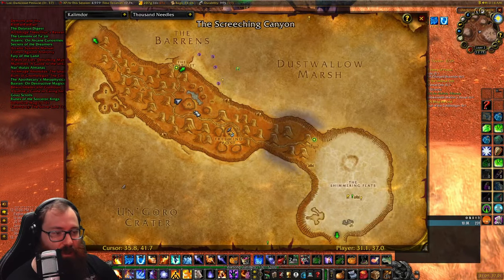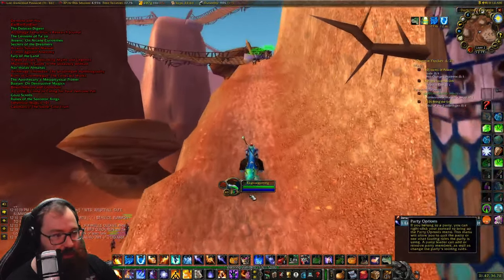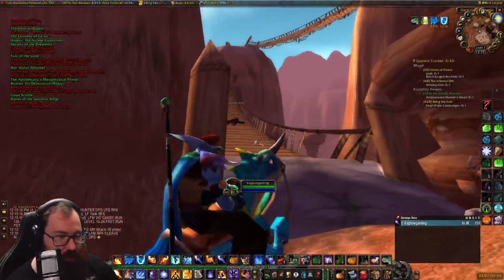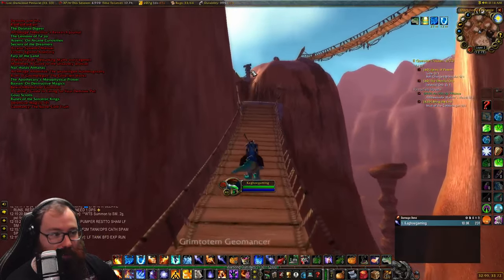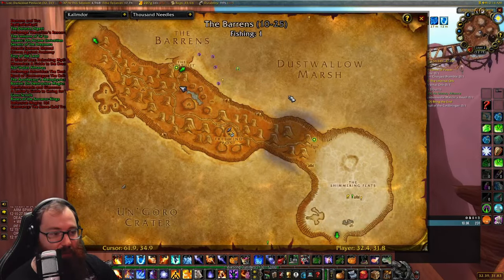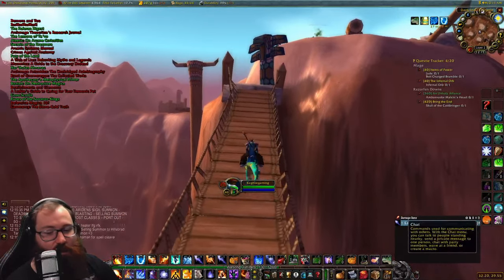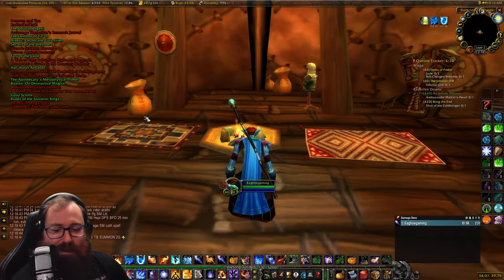The next rune book is up in Thousand Needles. At coordinates 31, 37 is where you run up the area, because the book is all the way at the top at the main encampment. I wanted to show you how you initially run up here so you can then run all the way across the bridges to get to the book inside the main encampment.